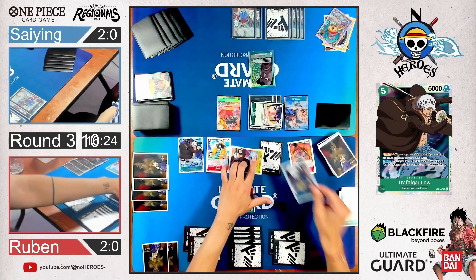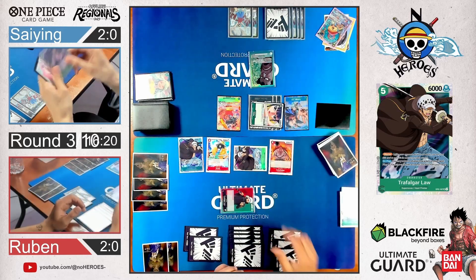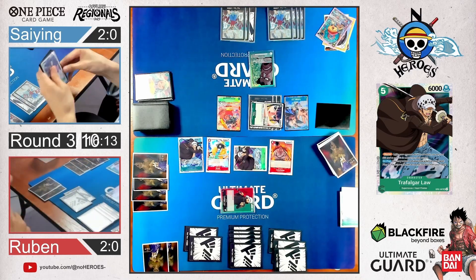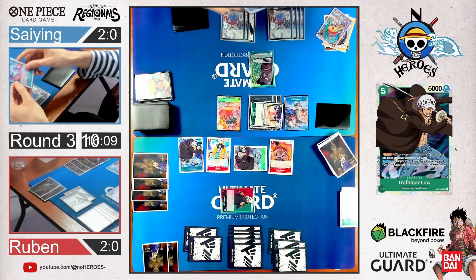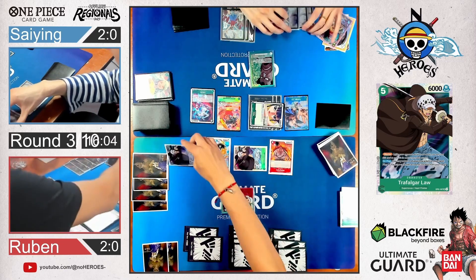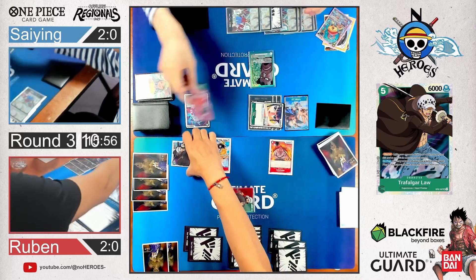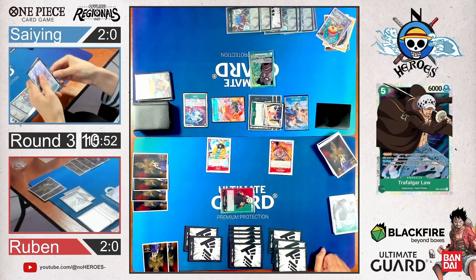He attaches 3 Don to Okiku and attacks for 8k — rests the blocker Laws. That was a pretty smart move — he could potentially get rid of another Law if he does block. He still could attack one more time with Odin. But there's Yamato — pretty smart play. Now he got two of his blockers rested, and he can get rid of both. He attacks and gets rid of his blockers.